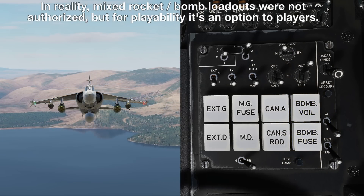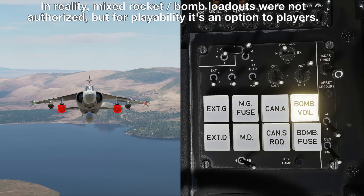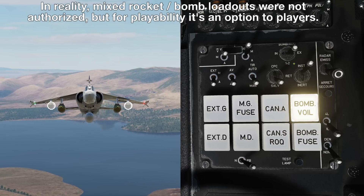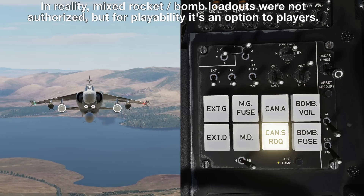If you select an invalid combination — such as bombs and inboard when you've got rockets there — you'll be unable to release any weapons. And if you select both stations with rockets and bombs loaded on your wings, only your selected weapon type will release.